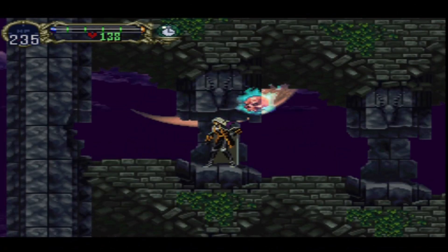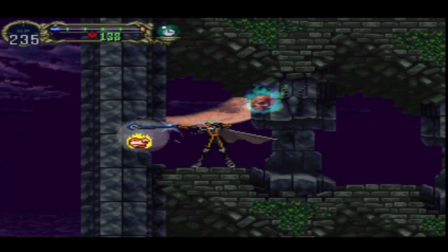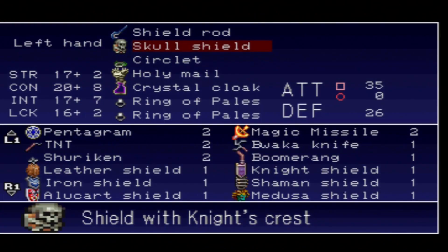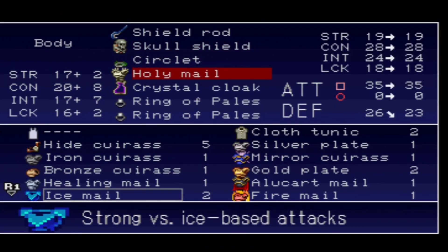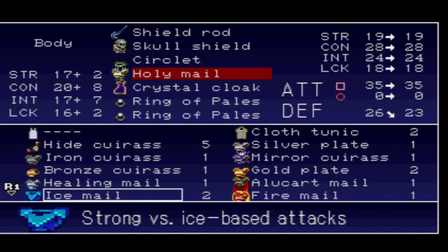You can use magic attacks to damage breakable walls, and I was going to bust this open. Inside is fire mail, but unfortunately at this point it's not only weaker than holy mail, it's actually weaker than ice mail. Kind of makes sense — fire mail shields you with flame, ice mail shields you with ice, there's something physical there.